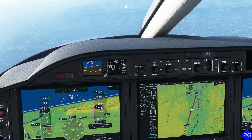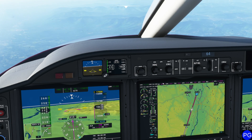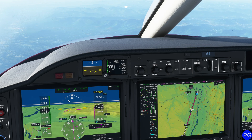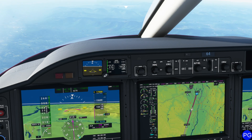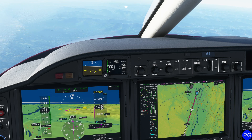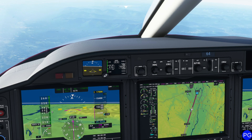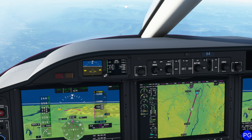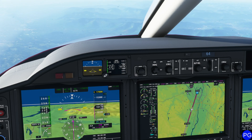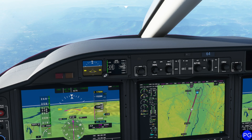I'm manipulating the throttle gently to keep my ground speed, not my airspeed. Remember, airspeed is a function of air density and true airspeed. So if you try to keep the speed the same throughout the entire descent, you'll find that as you descend, your ground speed will decrease.